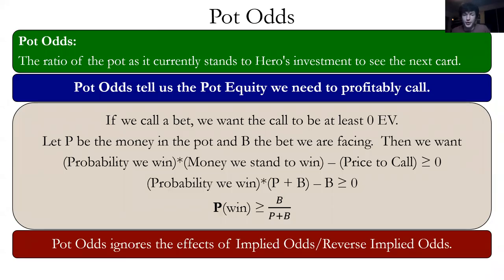Pot odds — another formula we'll use today — is the ratio of the pot as it currently stands to our investment to see the next card. Say the pot stands at $10 and villain bets $5; because they bet $5, the pot is now $15. Plugging into our pot odds formula: $5 over $15 plus $5 equals $5 over $20, which is 25%. Some people mistakenly do $5 over $10 plus $5, giving the wrong answer of 33%. We add their bet to the pot first, then apply the formula.